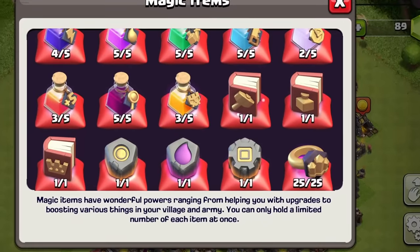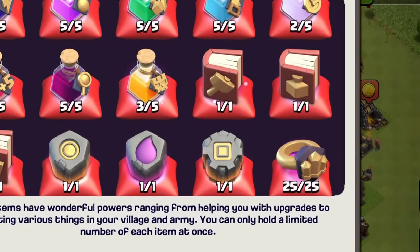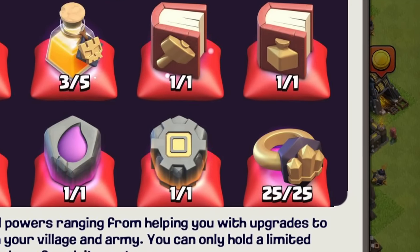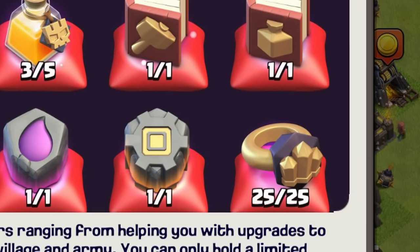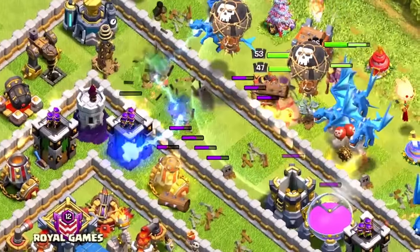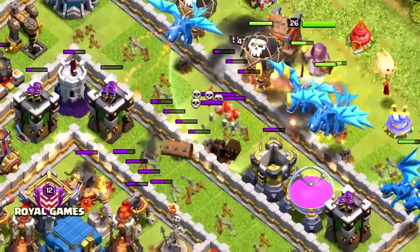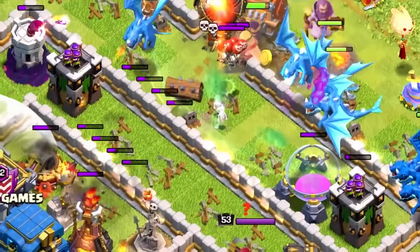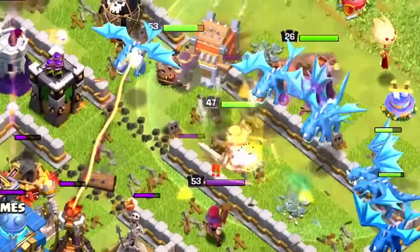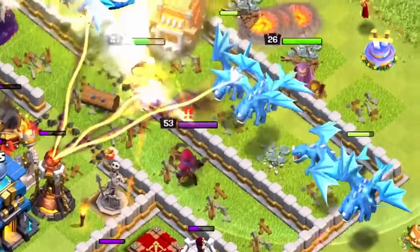Supercell ended up introducing magic items and more specifically wall rings, which tried to encourage players to upgrade their walls — which people obviously did since you couldn't do anything else with them. But overall the game was really in a state where air armies dominated the higher town hall levels and the walls didn't matter as much despite being more expensive than ever and having so much health.